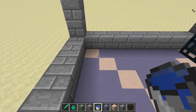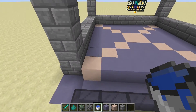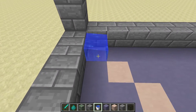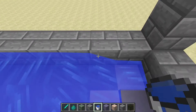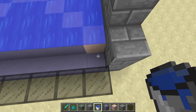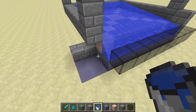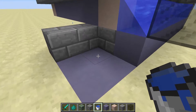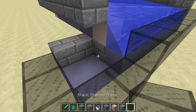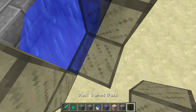The next step is to add our water source blocks in order to channel the zombies into a collection point. Since this room is eight by eight and water flows eight blocks, that's very convenient. Just add a row of water source blocks in the back, then down one block we'll add another water source block, which will push them into this little room. We'll add one more water source block in the back corner, then glass it up so we can see what's going on inside with the zombies.